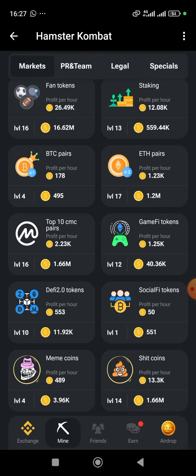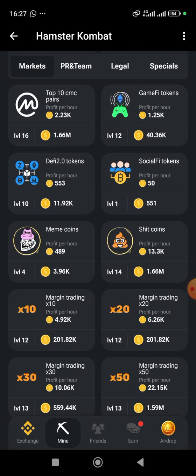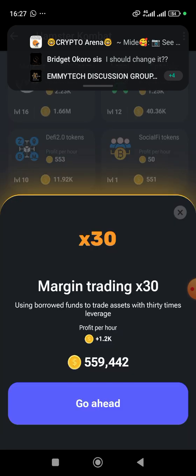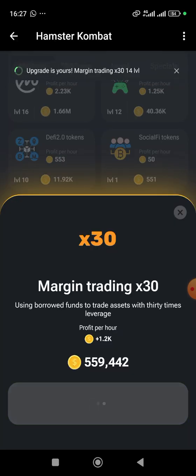So that's the first combo. Moving straight to the next one — should any of your combos be locked, I've already explained how you can unlock it, so just go through the previous video I made and you'll see what I said about unlocking a locked card. The next combo for today is Margin Trading.